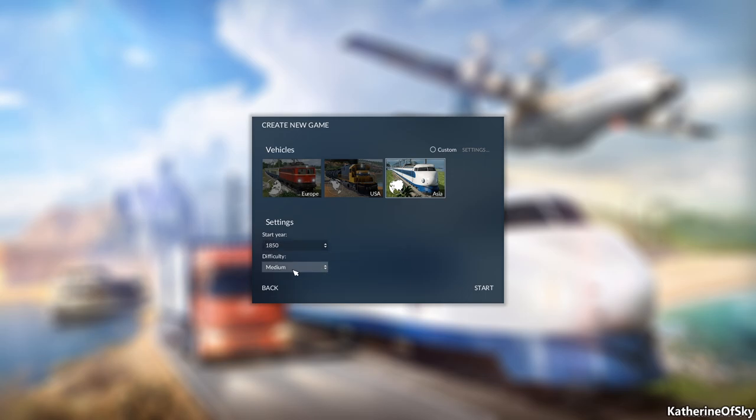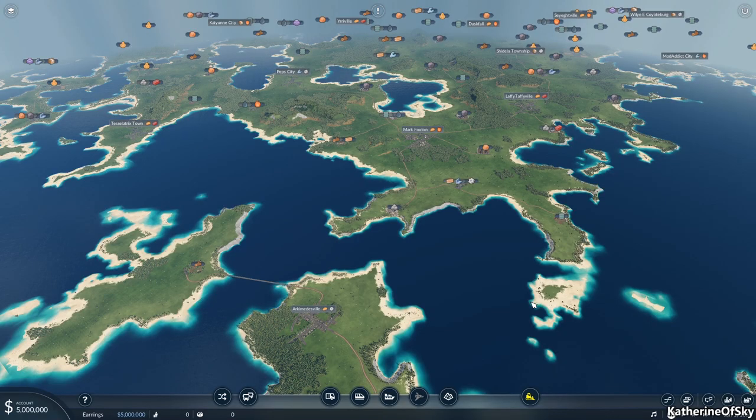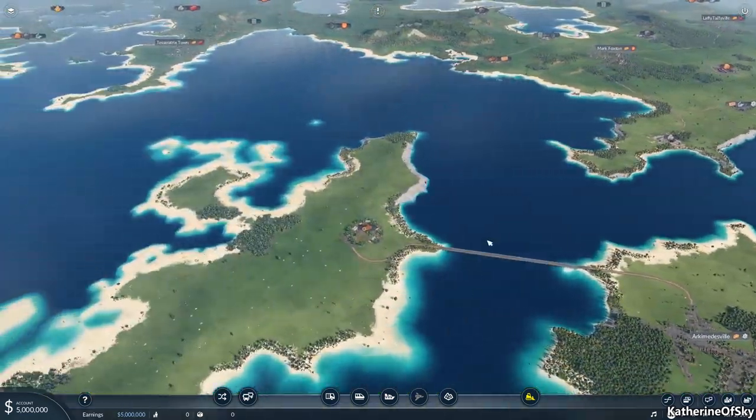We're going to choose the Asian vehicles — I'm really excited about this because we get vehicles from all over Asia. I've always played a lot with European and American vehicles, so now we get the Asian ones. We're starting in 1850, difficulty is medium — we have easy, medium, or hard. Easy is probably a little too easy, and hard is challenging, but medium is challenging enough. So let's start.